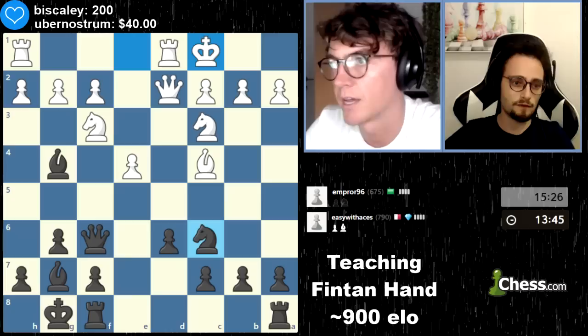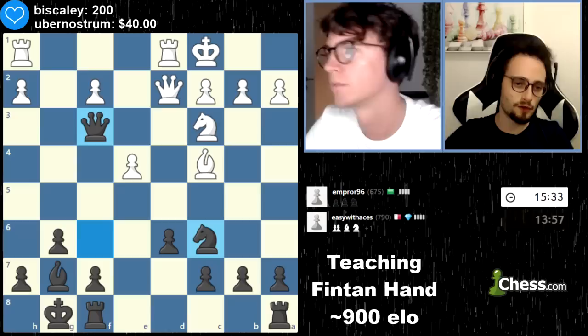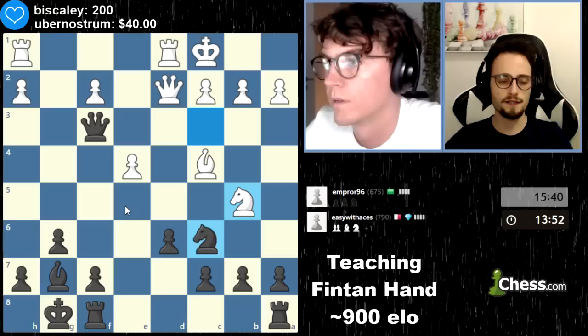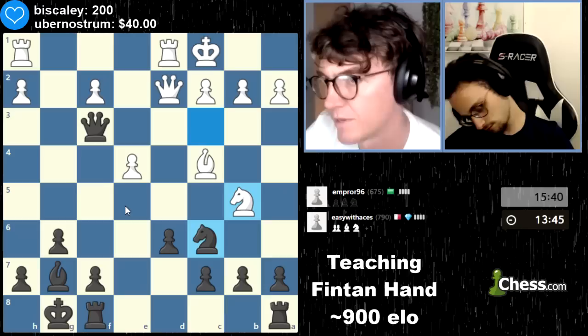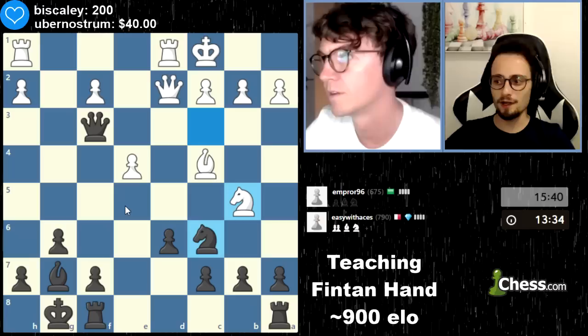I'm gonna take it and get a pawn — so you're just up a pawn now. Notice which side he castled on — he castled queen side, so the game is going to be more sharp, which means you'll both ideally be able to create an attack on each other. Have you heard this: when you castle on opposite sides, there's a higher chance of attacking the other player? I've never heard that.